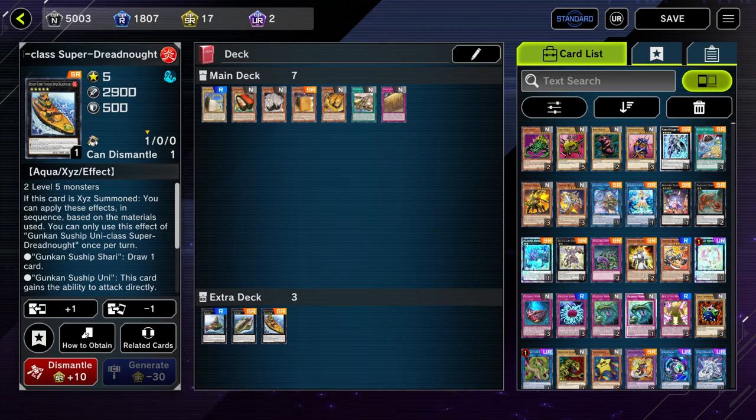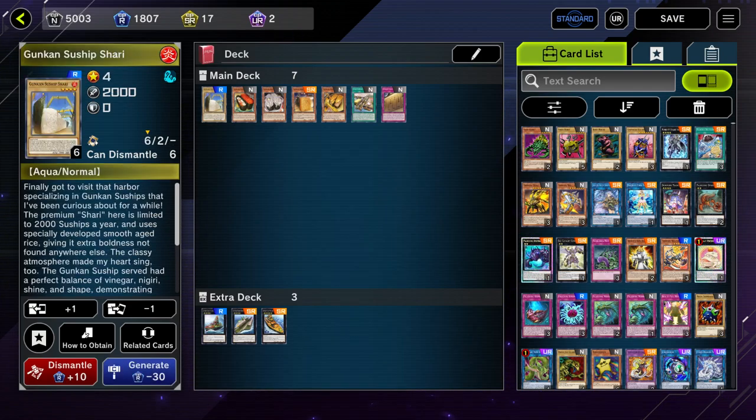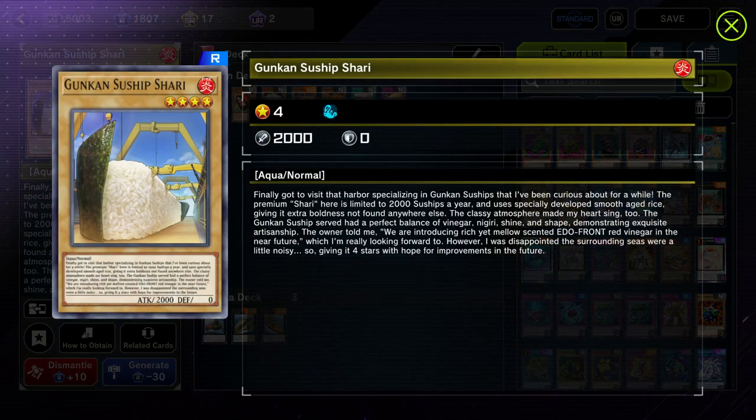The main card the whole archetype revolves around is Gunkan Suship Shari. The whole deck revolves around a vanilla monster — kind of like Blue-Eyes but taken to a more extreme level. I cannot stress enough how important Shari is to the deck. You really want this card in your hand and in rotation almost at all times. Even though it's a vanilla monster, it's not really a brick — you really want it because it enables all sorts of different plays.